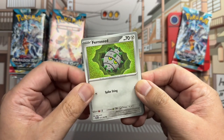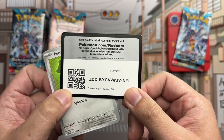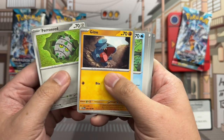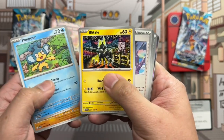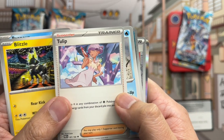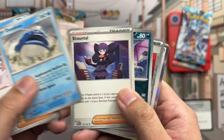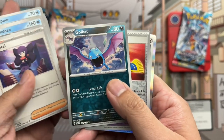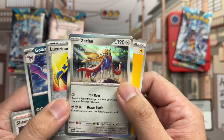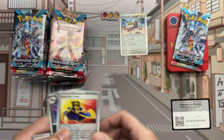Let's give away the first code. Fursret, Gibble, Paldean Wooper, Blitzle, Tulip trainer card — nice colors there. Dardozo, Shuppet, Golbat reverse. Luxurious Cape reverse, and for our holo rare, Zacian. Nobody needs that energy card.